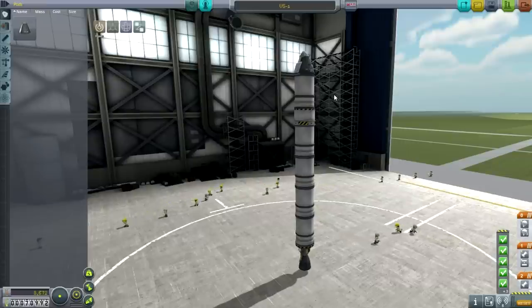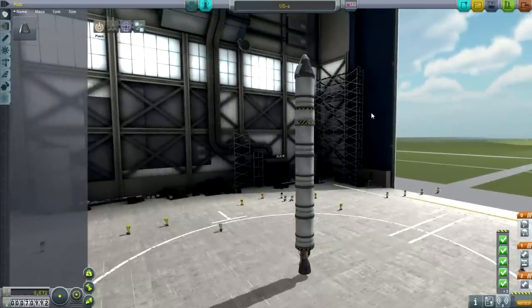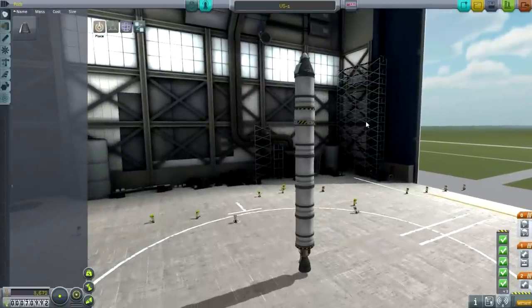Basically, delta V tells you your rocket's range — how much you can maneuver in space and where you can get to. In space, everything has to do with how much you can change your velocity. There's no drag, so there's no other influence you have to worry about except for simply increasing and decreasing your velocity. We'll get way more into that in the future.